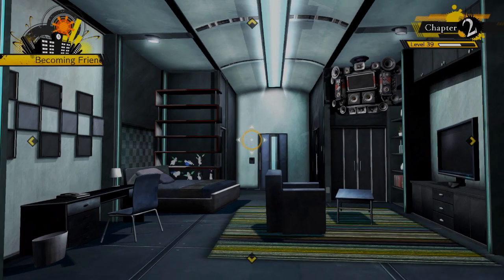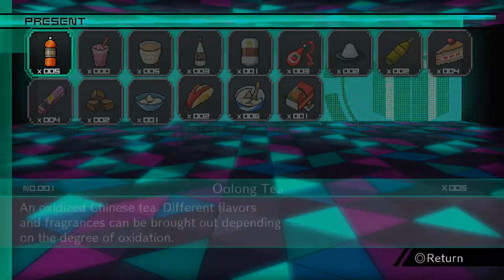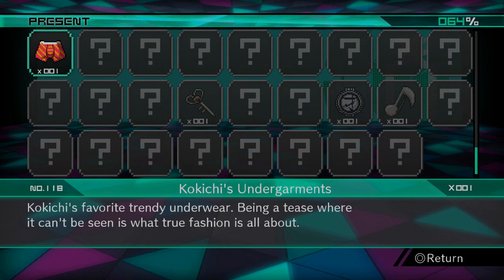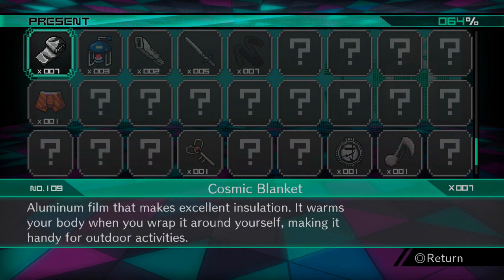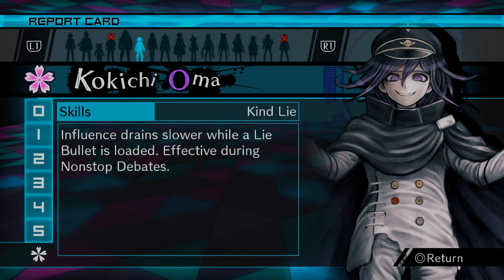After that I still have one more chance to hang out with somebody else, thanks to the odd number of Kokichi completions. Kokichi's favorite 'trendy underwear being a tease where it can't be seen — that's what true fashion is all about.' New skill: 'Kind Lie — influence drains slower while a live bullet is loaded.'